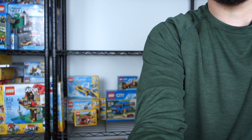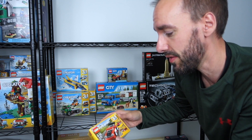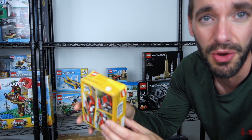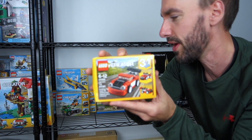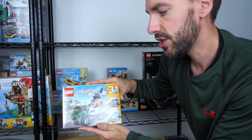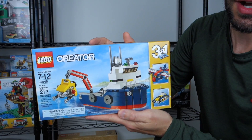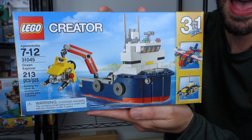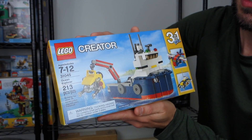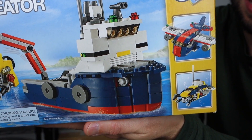Now let's move down to the next shelf and check out these sets. I'll do the Creator stuff first. This one I got from Amazon and it got completely soaked on my front porch, so the box is a little mangled — it's 31055 Red Racer. Another Creator set: 31043 Chopper Transporter. Then we have 31042 Super Soar and 31045 Ocean Explorer. I love these Creator sets because they're three-in-one — you get to build a boat, a plane, and a submarine. It's my favorite theme by far.